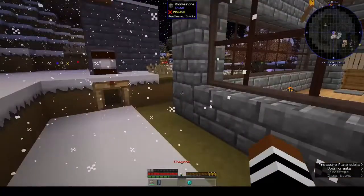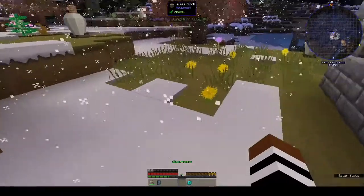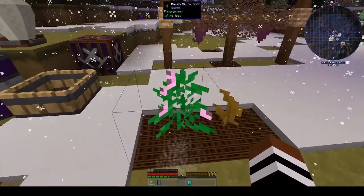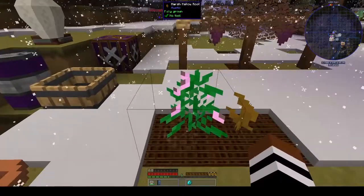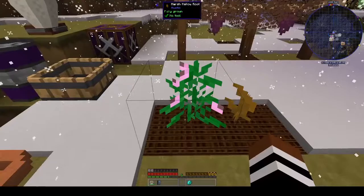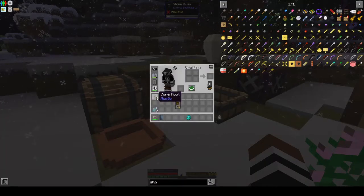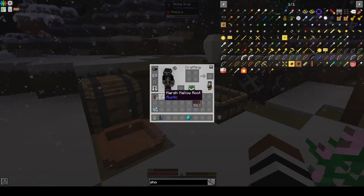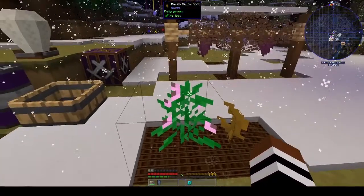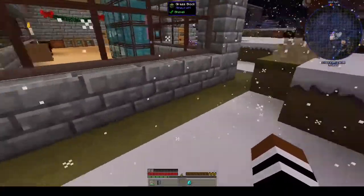I came home — luckily you can plant stuff — so I came home and planted it. This is what it looked like: a flower with pink bits on it. You can plant it, you can bone meal it, I broke it and got the marshmallow root. Luckily you can plant them when you come home so you don't have to find another marsh.